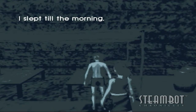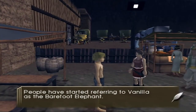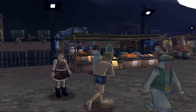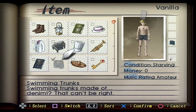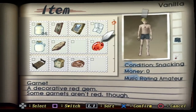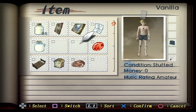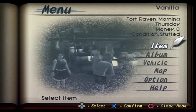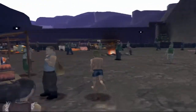I should probably eat something — I'm probably starving. But we'll find out soon enough. Yeah, we are starving. We need food. Fortunately, we got plenty of food. We have no money, but we have food. So let's eat that desert bread and that potato we found. And we're good.